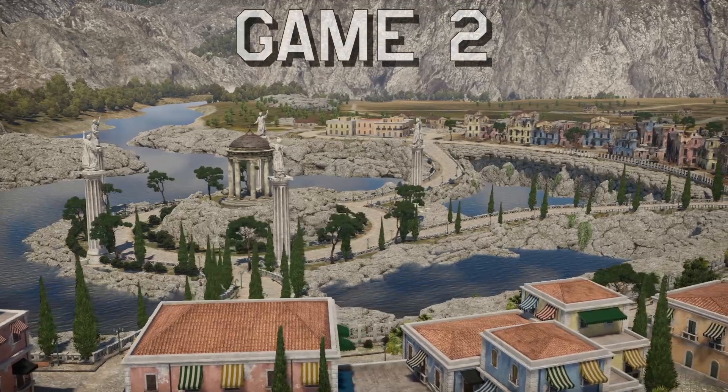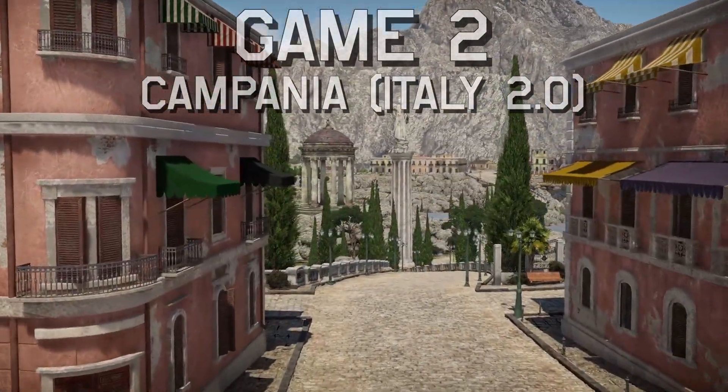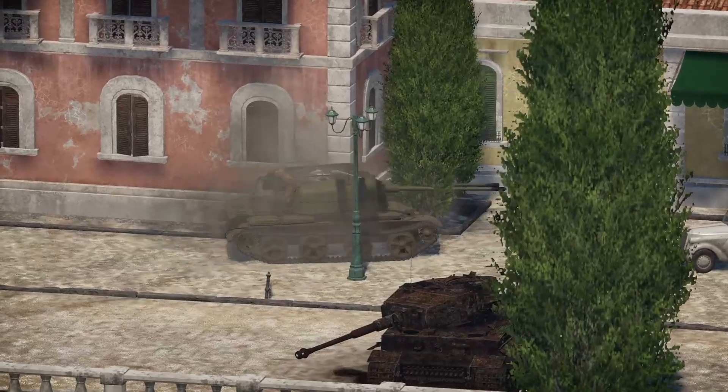In this second game, we're playing the map Campania — a map known for its mostly urban combat, with some medium to long-range engagements on the outsides. I hope you enjoy this upcoming game.